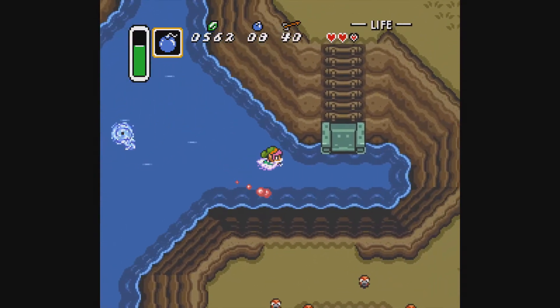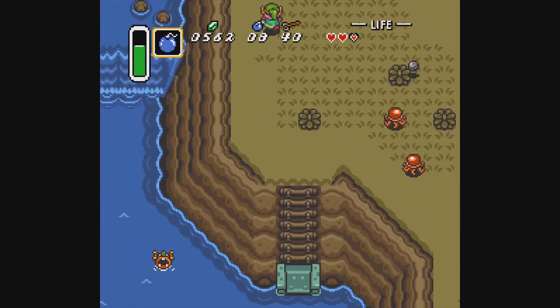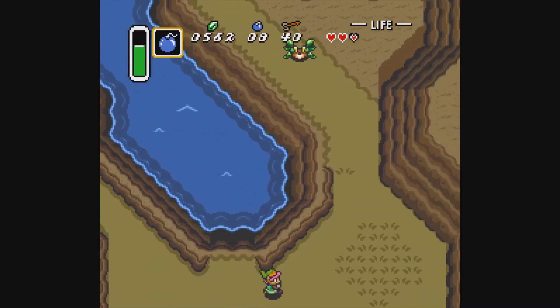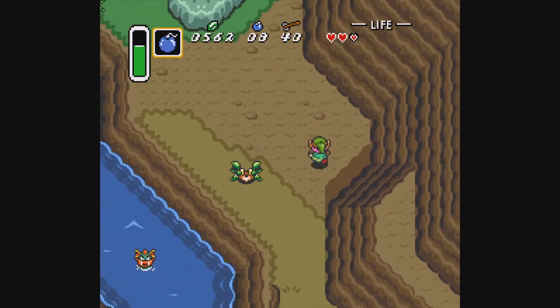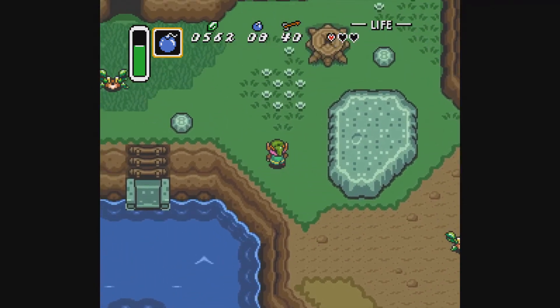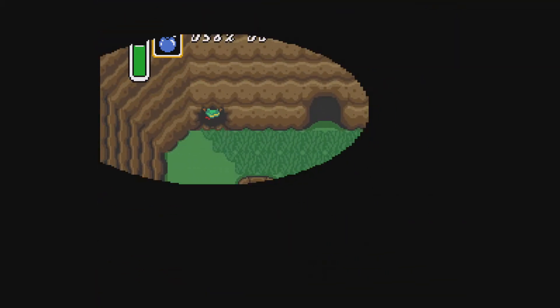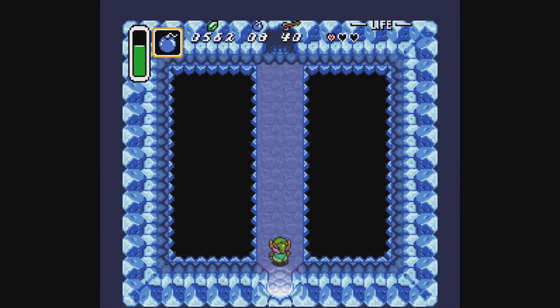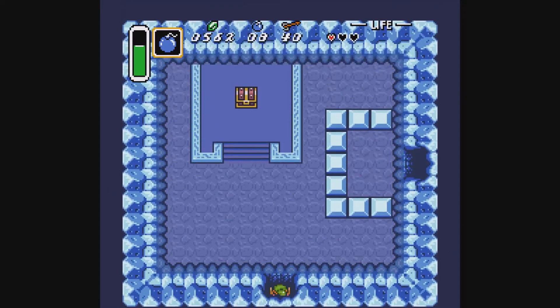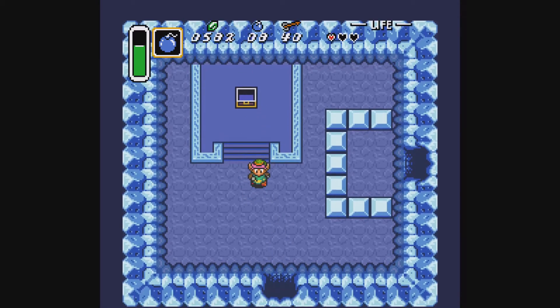Oh god, why can they attack me in the water? Because there's no such thing as height — your sprites overlap so you take damage. What do you think this is, a Game Boy? Remember they will only attack you from the side. I'm bad at the game. Anyway, you got in there. You should go to the other door though because there's a fairy. Can you push those blocks? No, it's just a tease.